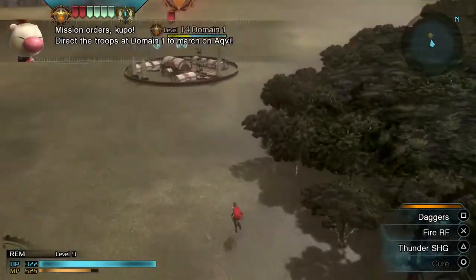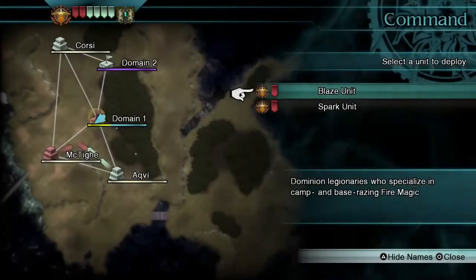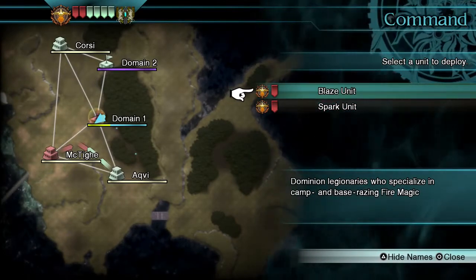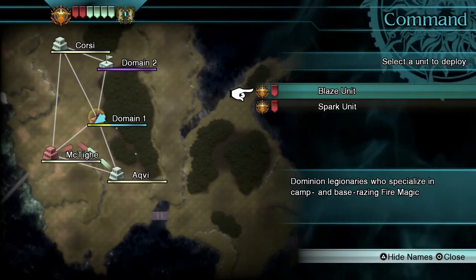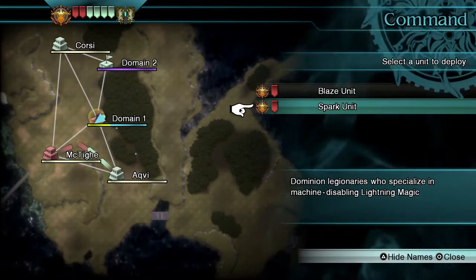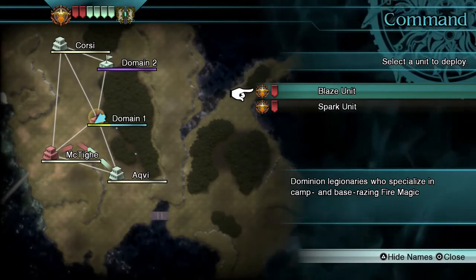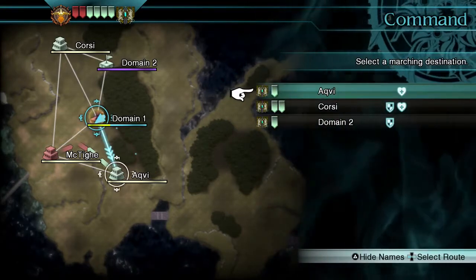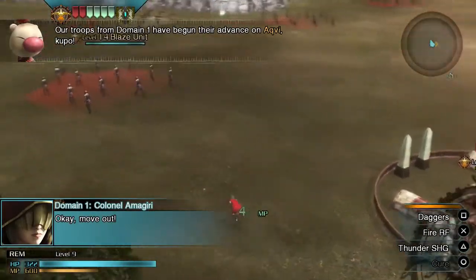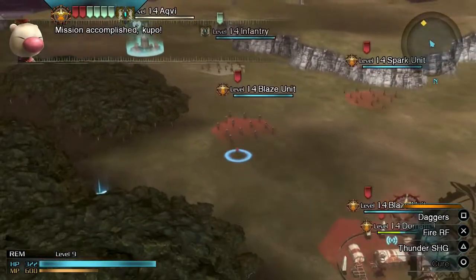Because we fully command Domain One, we can deploy troops from it. We've got two types of troops: blaze units, which are good at capturing towns and villages, and spark units, which are good at disabling machines. Since we're going to be taking over the town of Akvi, let's use some blaze units.